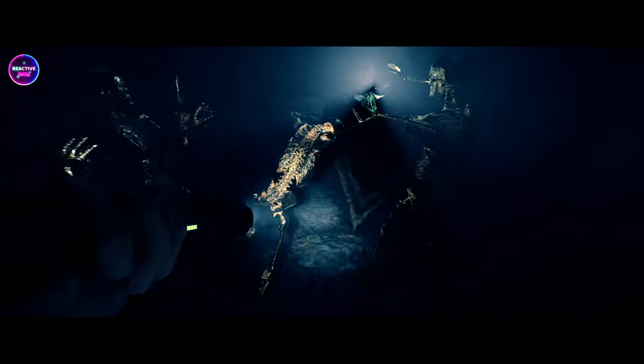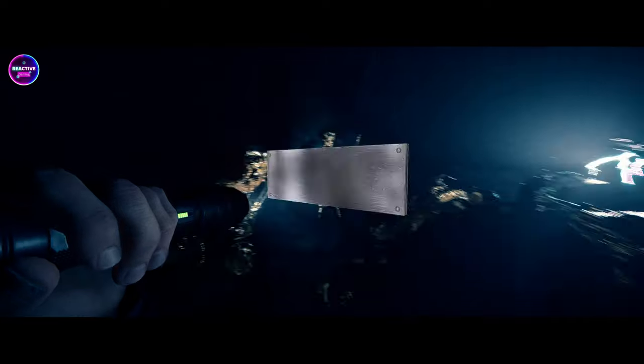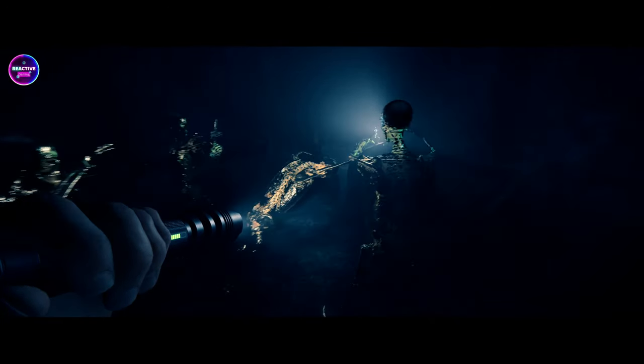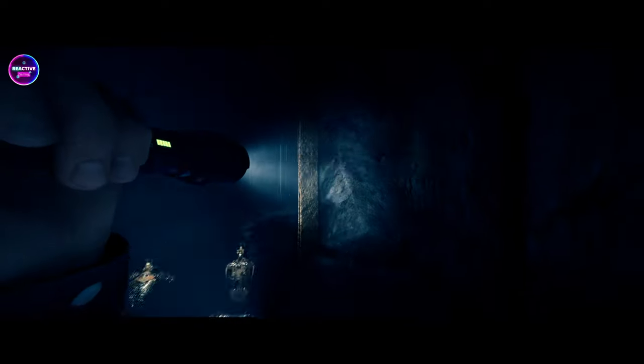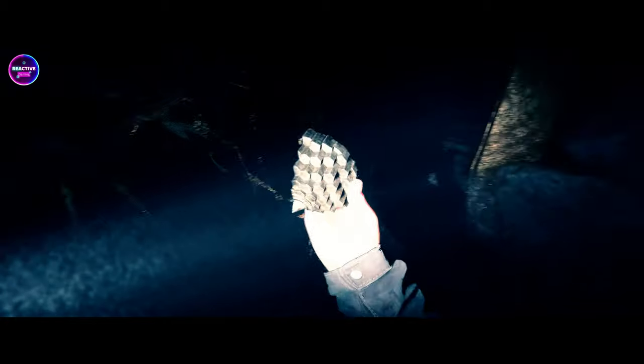Artifact E. If anyone ever experiences a problem when using the coordinates — where you fall through the earth or you're stuck in the earth or whatever — just do the command again. It'll pretty much fix your problem. And there we go, Artifact E. Easy, done.